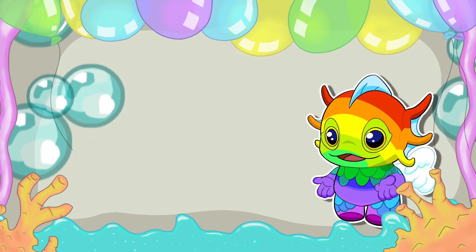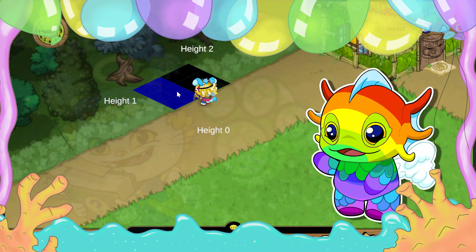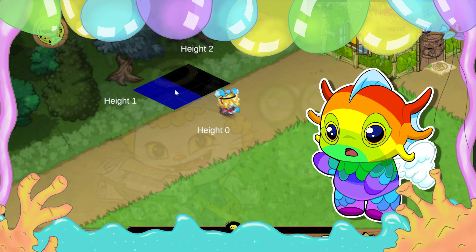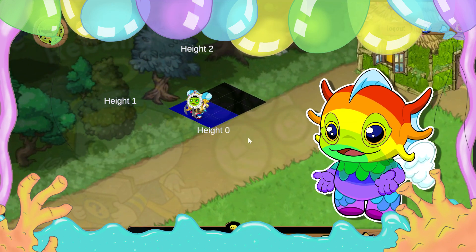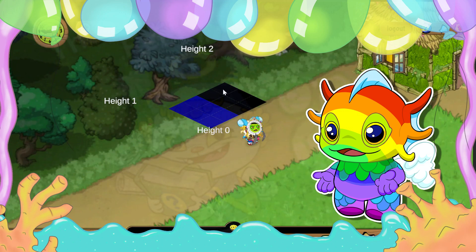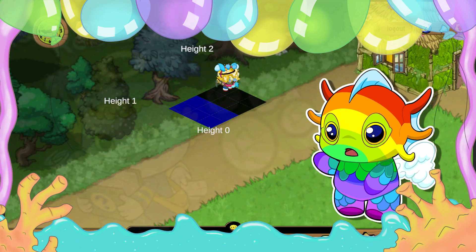In tandem with the furniture placement system, Nakoto also took a crack at updating and improving the player movement code. This involved updating layers so players can properly walk and move behind different foreground objects. Not just that, but this layering update is also how players walk up and down different map levels, such as going up and down the stairs in the university store.